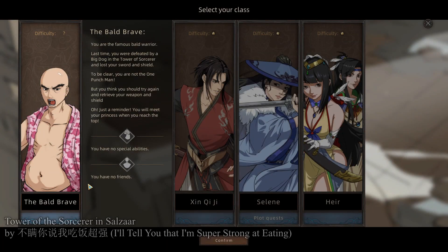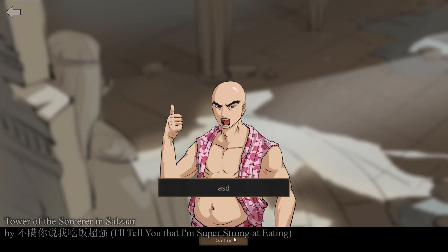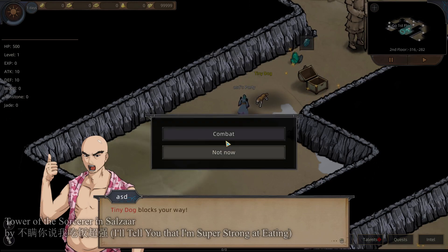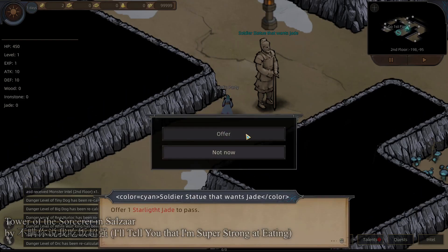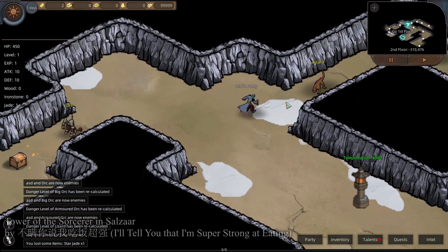Welcome to Sands of Salazar Mods. In the previous video, a subscriber asked me what mods I use. The mod on the screen now is Tower of the Sorcerer in Salazar, which is one of a thousand mods out there, and the great majority of them are in Chinese. In this video, I will go ahead and break down each of the mods that I have installed. If any of those mods are new to you and you liked it, please hit that like button for me.